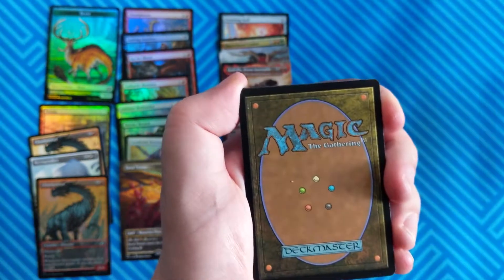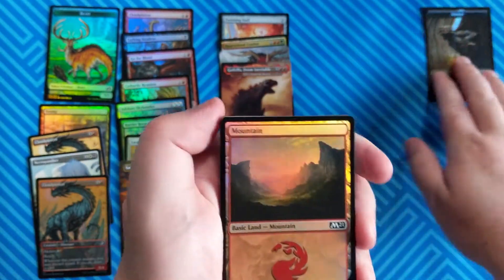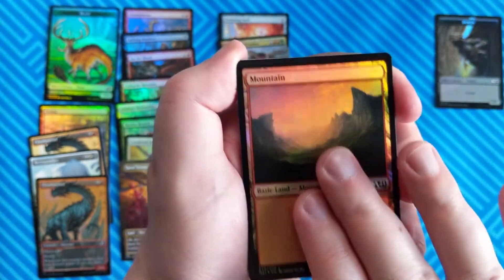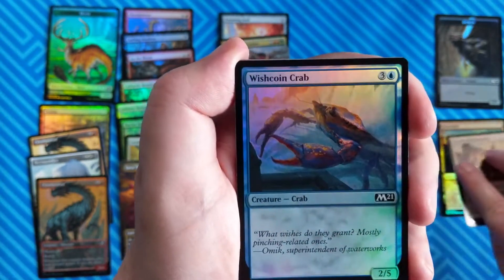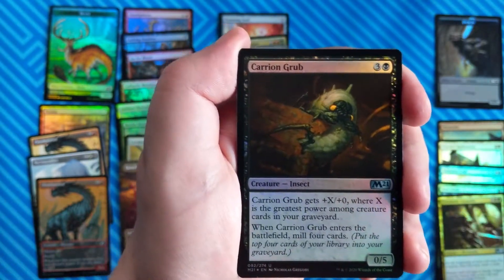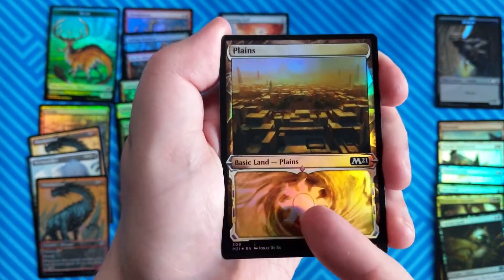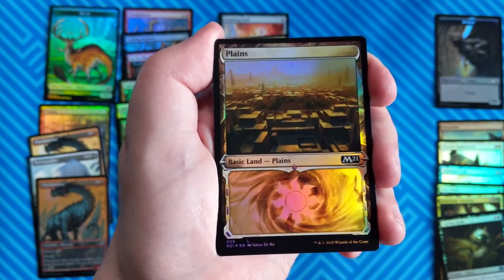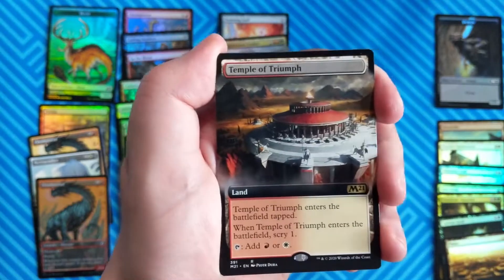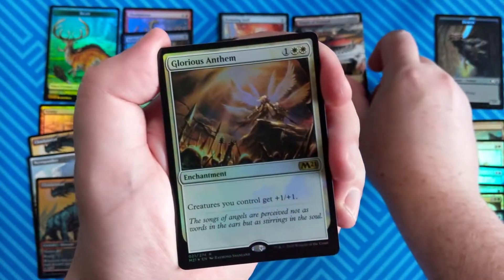We've got the token — the foil token can't be opened in regular draft boosters as well. We've got a basic land — draft boosters can totally find them in there. We've got Warded Battlements, Wishcoin Crab, Run Afoul, Twin Blade Assassins, Carrion Grub. And a nice Planeswalker art foil land — not exclusive to Collector's Packs; you can open these in foil in draft boosters. Temple of Triumph, extended art — exclusive, definitely exclusive because it's the extended art. Foil Glorious Anthem — not exclusive because it's not extended art.